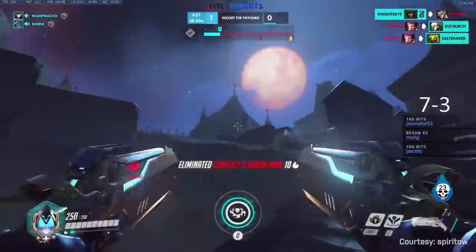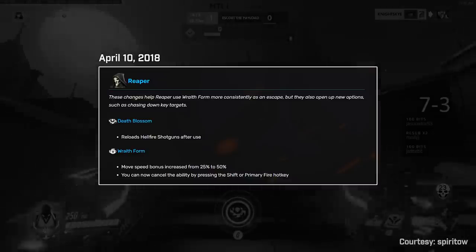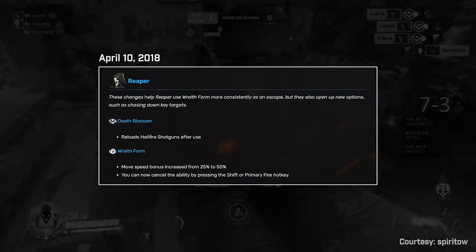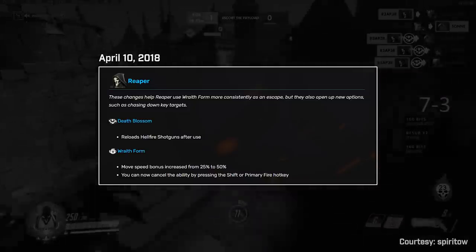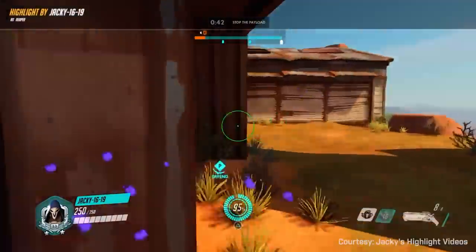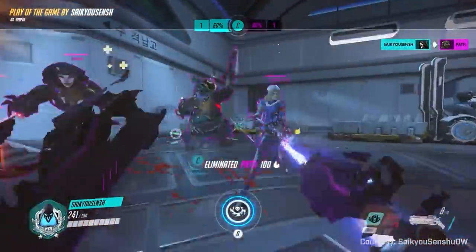In April 2018, they added the reload mechanic to his ultimate as well, which no longer left him stranded without ammo after dropping onto the enemy team. His Wraith Form movement speed also went up to 50% from 25%. They also added a crucial cancel mechanic, which allowed Reaper to stop his Wraith Form early — letting his usual escape card be utilized in other ways, like phasing through a flashbang or as a quicker reload. All of this lent itself to an even more aggressive playstyle, allowing an unchecked Reaper to become a true flanking threat.